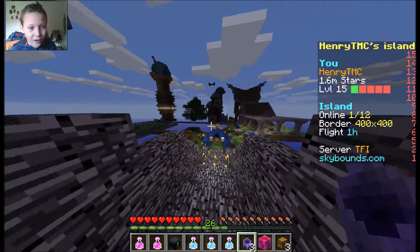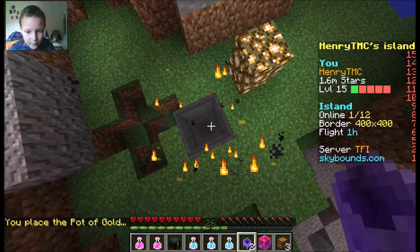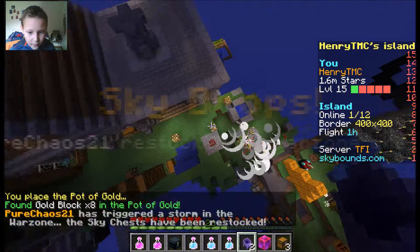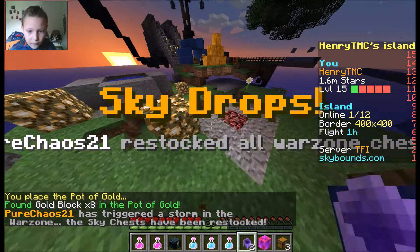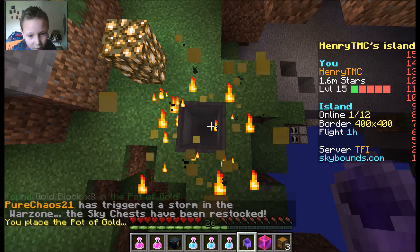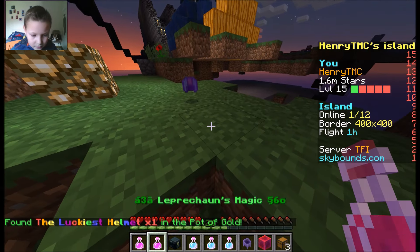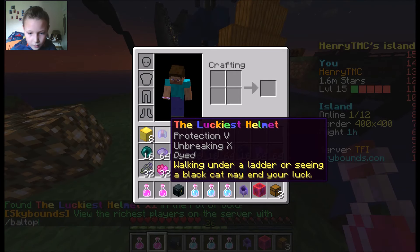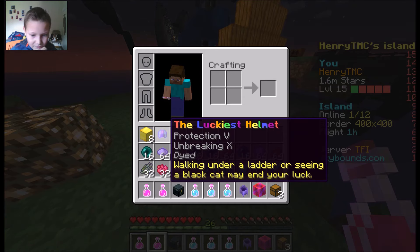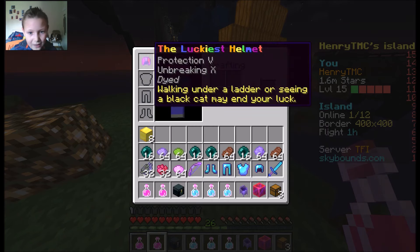The pots of gold - as I open them I'm not really sure what they do. Place them down and then they'll give you something. I think they work like the other ones but it only gives you gold - maybe because I just got gold. The luckiest helmet! Protection five, unbreaking - 'Walking under a ladder or seeing a black cat may end your luck.' Okay that's a pretty weird helmet - the luckiest helmet.